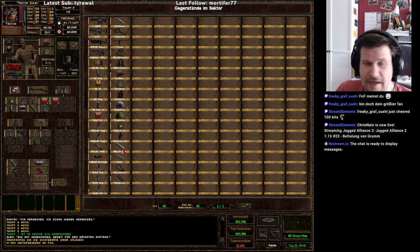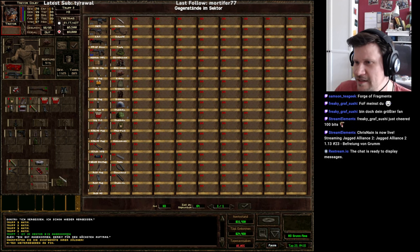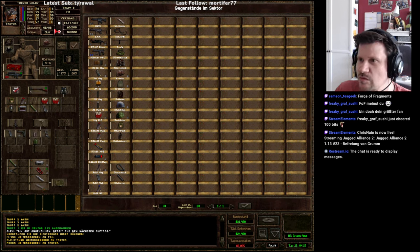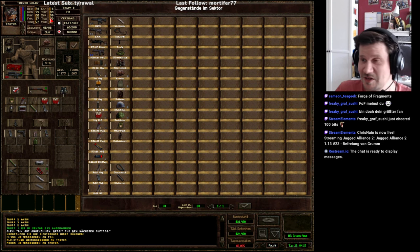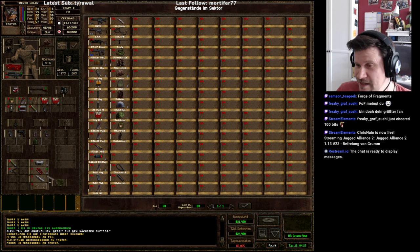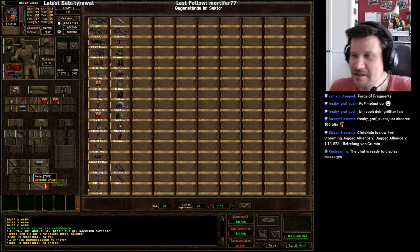Wenn man einen Söldner hat, der gut darin ist, Dinge zu reparieren, gut in Technik ist – Forge of Fragments, da hast du total recht, Samson, sehr gute Beschreibung, was aus Forge of Empires geworden ist. Wenn man einen Söldner mit hohem Technikwert hat, dann kann man diese Sachen hier miteinander verbinden und daraus neue Geräte machen, oder neue Dinge basteln, ganz MacGyver-mäßig. Das sieht man hier gar nicht, interessanterweise – wenn man hier die Feder auf die Alustange zieht, dann ist das auch ausgegraut, als könnte man das nicht miteinander kombinieren.